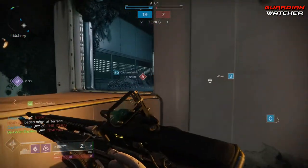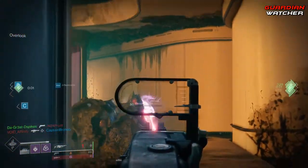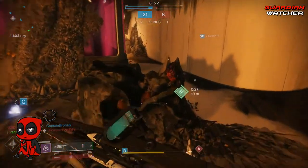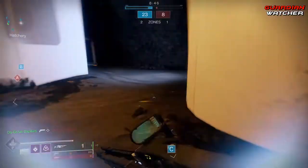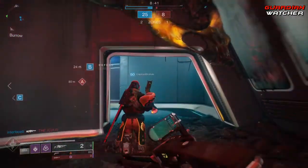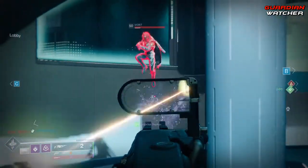In PvP or Gambit, the Arbalest can one-shot headshot any Guardian with a Resilience of seven or lower, or two-shot body-shot them. It requires a two-shot headshot or a one-shot body-shot plus one-shot headshot for Guardians with a Resilience of eight or higher. Also in PvP, the Arbalest only starts with two rounds, but you are able to pick up more from defeated enemies.